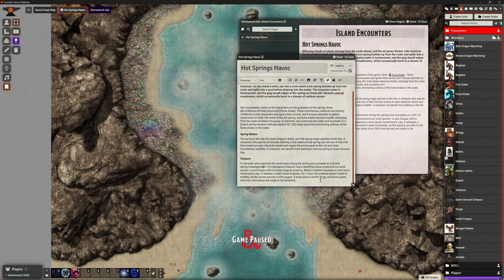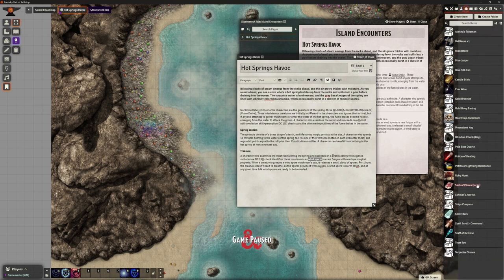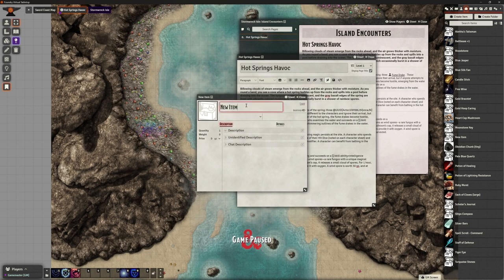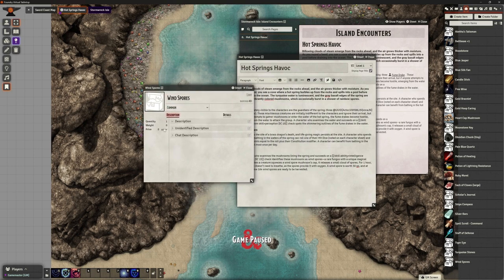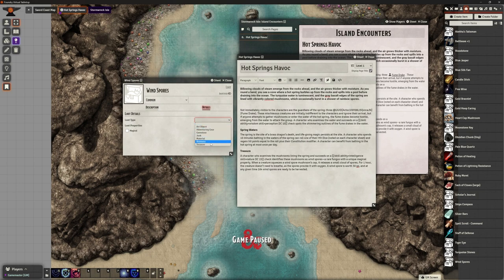We've got another skill check here: Intelligence, Nature, DC 15. That identifies the mushrooms as wind spores. We haven't got wind spores created, so let's quickly create an item. Going to call this 'Wind Spores' - it releases a cloud of spores and for one hour they don't need to breathe. I'll create this as loot: common rarity, worth 30 gold each, which is well worth having.